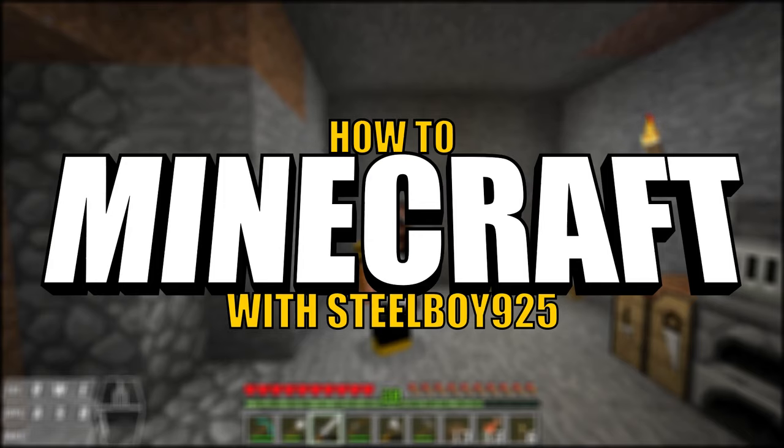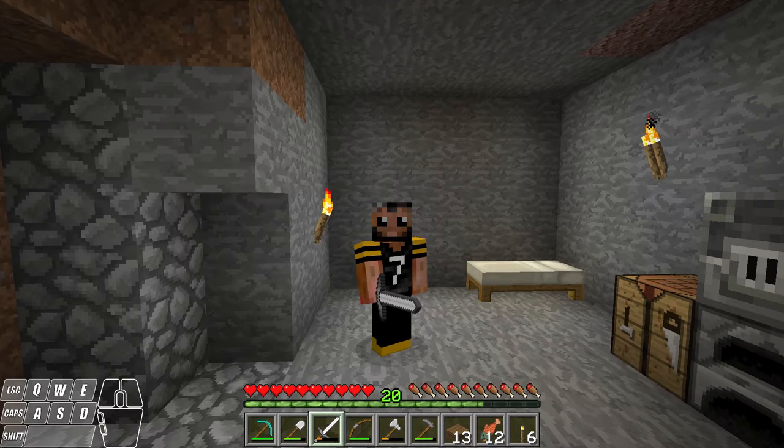Hey guys, Steelboy925 here and welcome back to a new episode of my Minecraft tutorial series. In the last episode we found ourselves some diamonds while we were exploring a mineshaft. So I made a diamond pickaxe and we got three diamonds left. Today we're going to go on a little adventure, try to find some sugar cane so that we can make an enchanting table and get some of our gear enchanted.